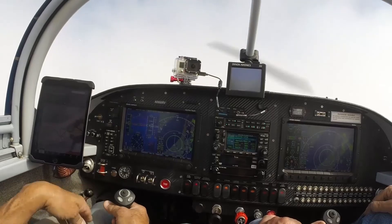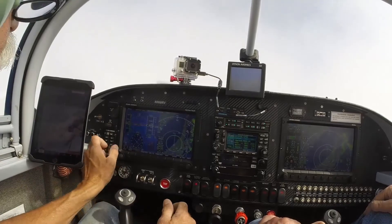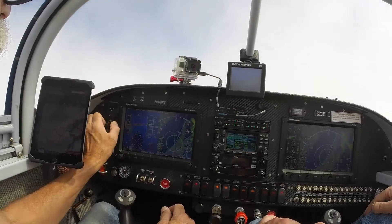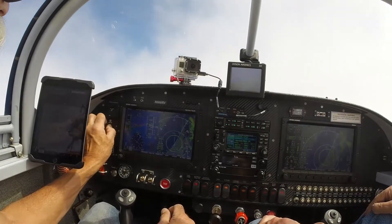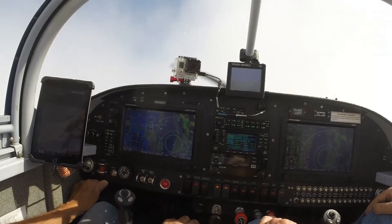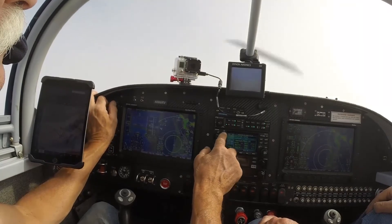Fly heading 260. 260 on the heading, Exojet 792. 6 Romeo Victor, fly heading 090. 090, 6 Romeo Victor. He's bringing us out past the hayjack, then he'll bring us around. Probably going to tell me to descend soon. I'll bring the altimeter down.